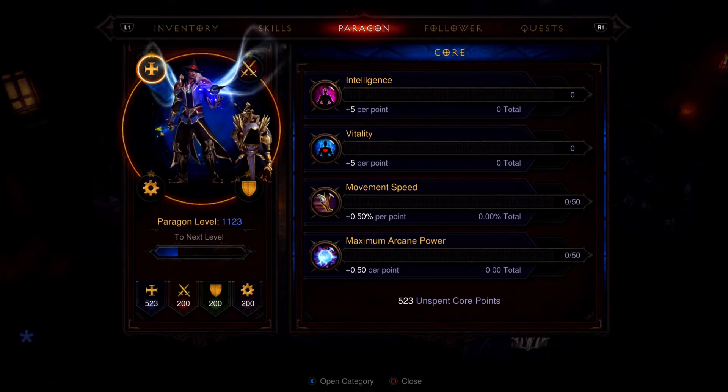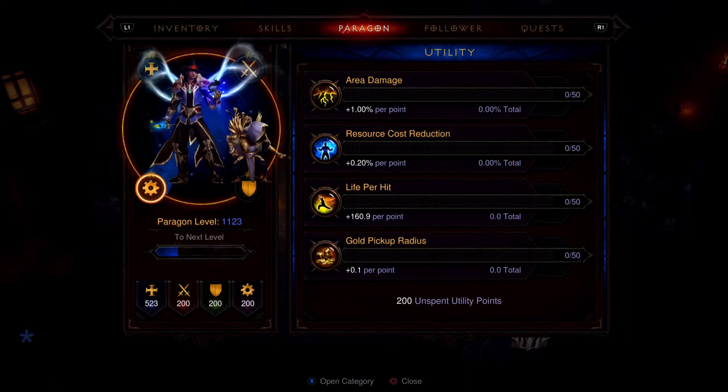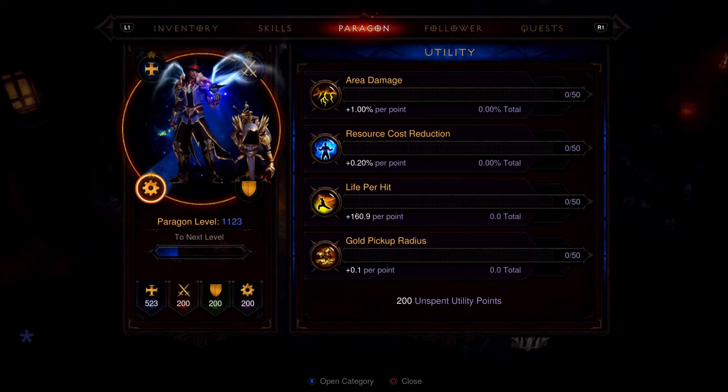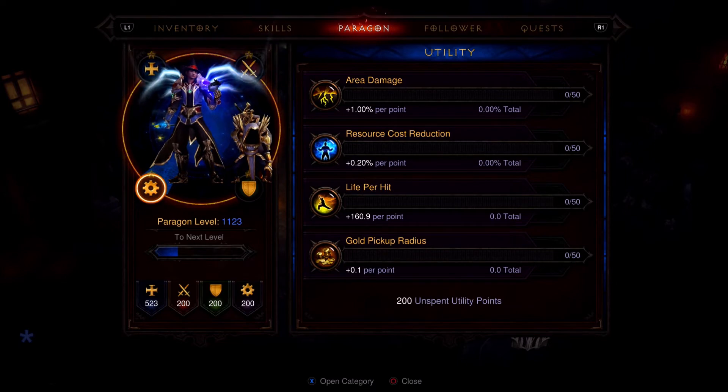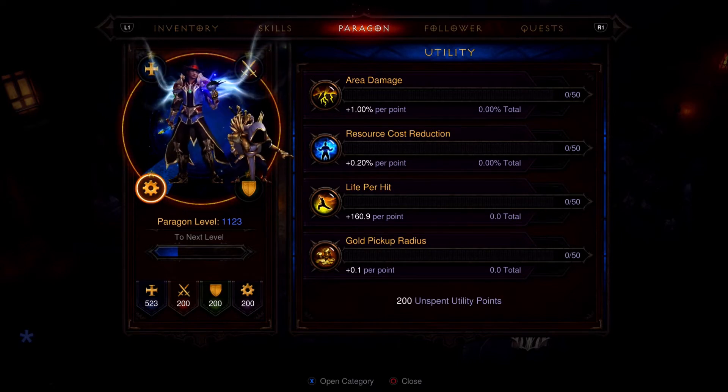I have not put anything into my Paragon — absolutely nothing. This is basically like you're a fresh level 70 character who just finished the Season Journey Chapters 2, 3, and 4. Wizards get Tal Rasha's this season. If you find the Mempo of Twilight, find the Grand Vizier, cube those, find your Halo of Karini and Convention of the Elements, find an Aether Walker — it gets really super bonkers super fast.